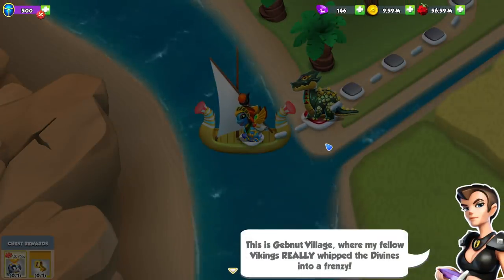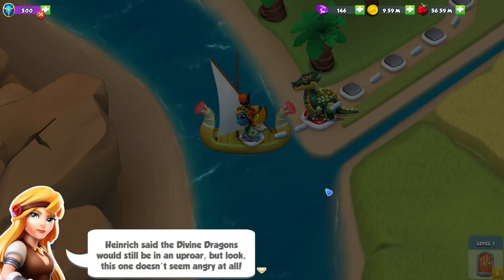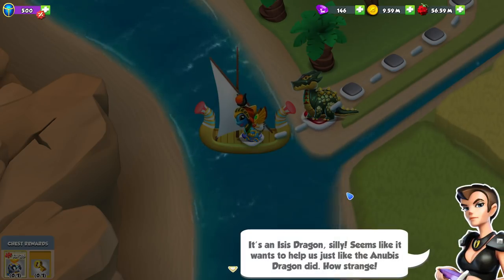This is Gibnut village where my fellow Vikings really whipped the divines into a frenzy. Heinrich said the divine dragons would still be in an uproar, but this one doesn't seem angry at all. It's an Isis dragon — it seems like it wants to help us just like the Anubis dragon did. How strange.